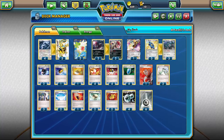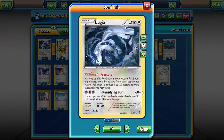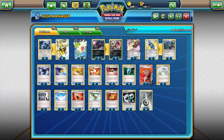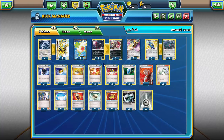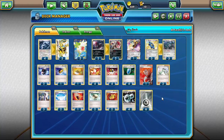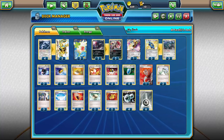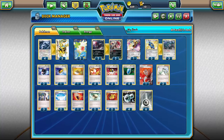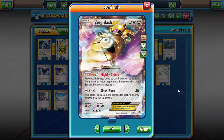I'm running a 4-3 line of Lugia and Lugia Break, because Lugia can be a good attacker on its own with Intensifying Burn against EX Pokemon, and you want Lugias available to evolve into Lugia Break. I'm running two Shaman for draw support, a 2-2 line of Zorua and Zoroark as a backup attacker — a way to rush in, use Metal Links to get energy back onto Lugia after discarding, and then retreat.